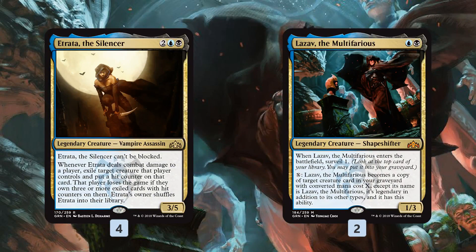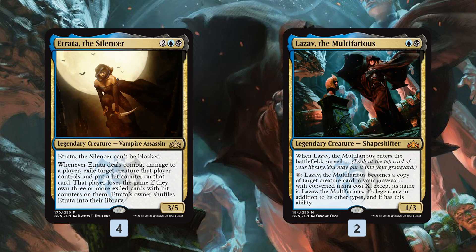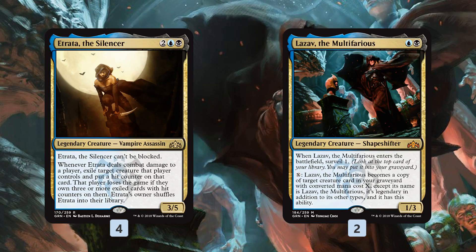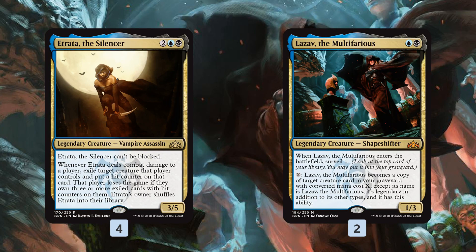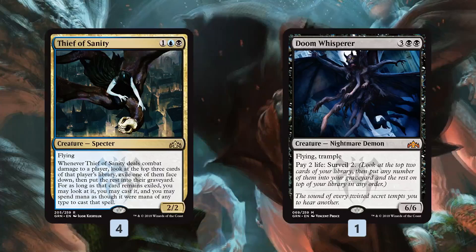Finally, Lazav of the Multifarious - it's a two-drop that blocks in the early game and gives nice value by copying our creatures. The idea is if Etrata dies to removal, Lazav can copy Etrata from the graveyard. We can also surveil an Etrata to the graveyard via Dream Eater and use Lazav there as well. So that's another cheaty way to get in a hit counter. Those are all the different ways of hopefully getting those three hit counters.